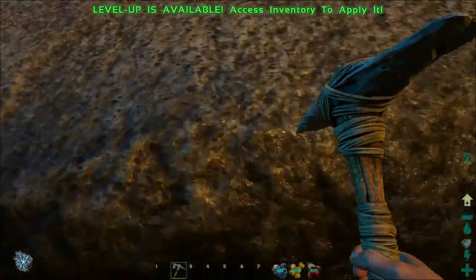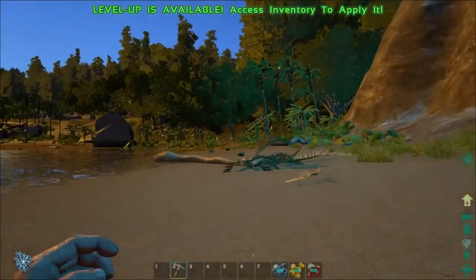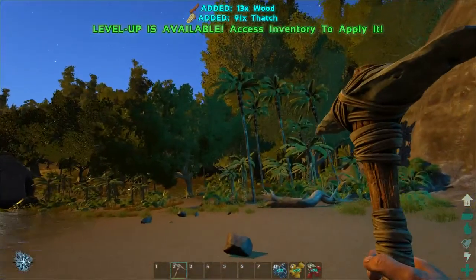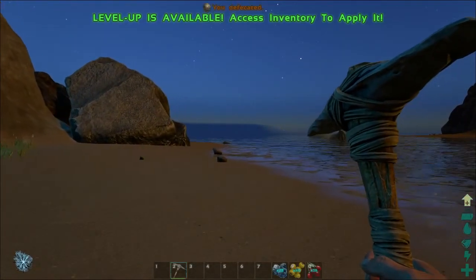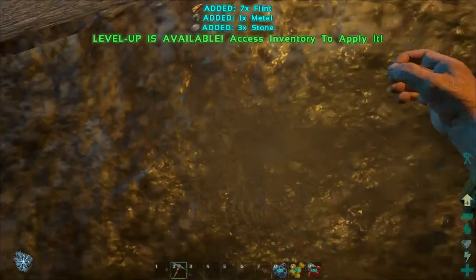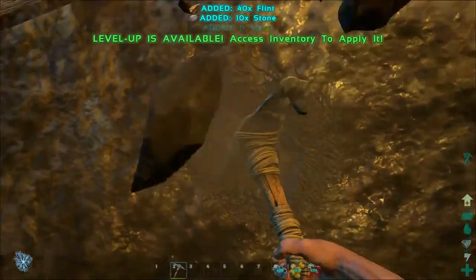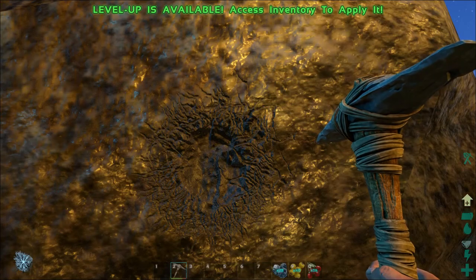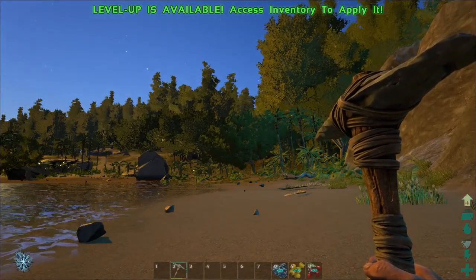Once you've got the pick you can use it on stone - it specialises in flint but also gets a bit of stone. You can also use it on trees to get wood and thatch. Note that when you're mining things, you'll see your energy going down towards the bottom right - that lightning bolt is becoming a bit empty. When you stop and let your stamina recover, it drains your food and thirst. You can see the food approaching about a third of the way down.